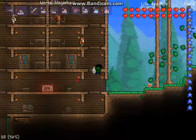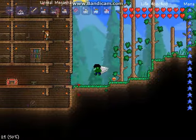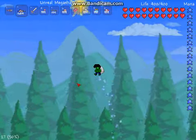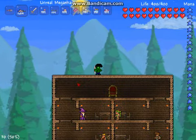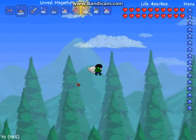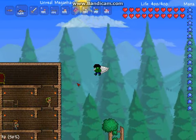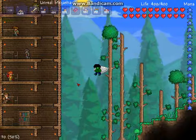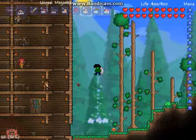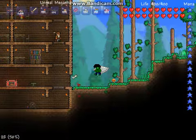They're similar to the rocket boots and spectra boots, but unlike spectra boots they don't allow you to run fast. These also allow you to fly very high. If you take full damage when you get to the top you can glide if you hold spacebar or whatever your jump key is, and if you hold down while gliding you fall faster.